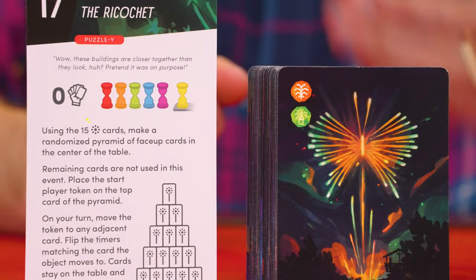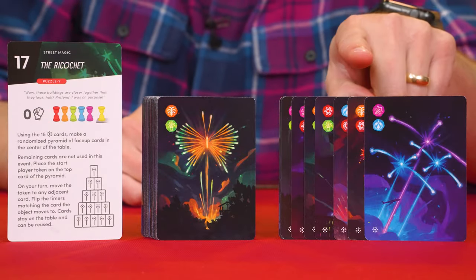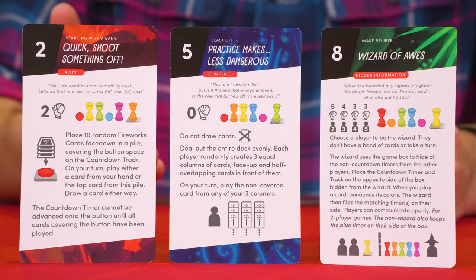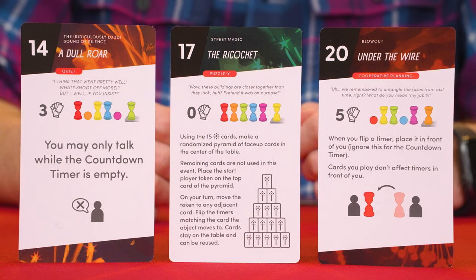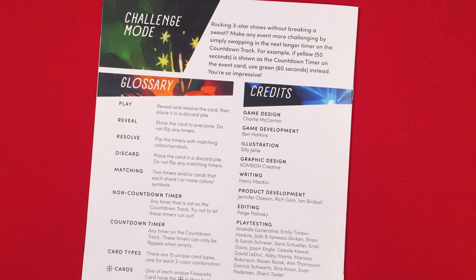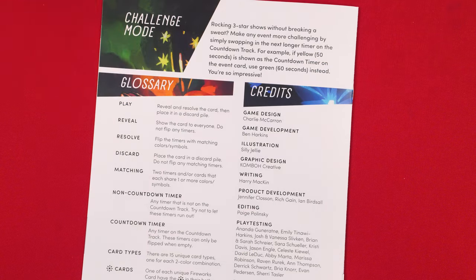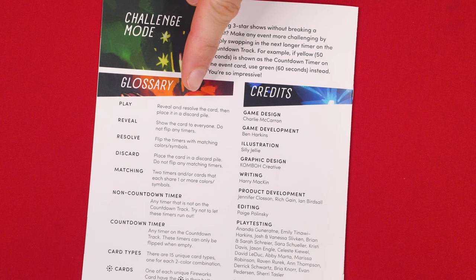I also want to point out that some events will refer to using firework cards with this burst symbol. If so, you go through the deck and find the ones with that matching symbol as shown here. As you start to improve and want a greater challenge, the back of the rulebook includes a challenge mode that suggests swapping whatever timer is shown on the countdown track for one that takes longer to drain. So when playing event one, instead of using the orange timer on the countdown track, you'd swap it out for the yellow one. Also note there's a glossary on the back of the rulebook covering many of the common terms that you'll find on the different events, so refer to this when playing if you have any questions.